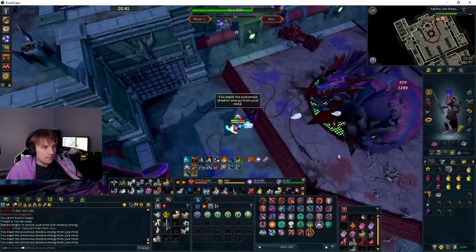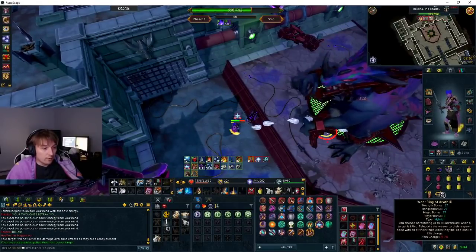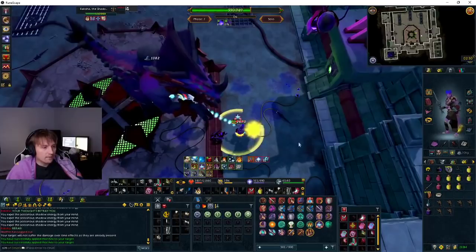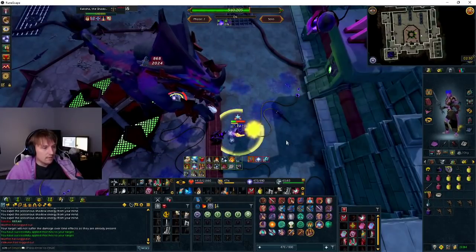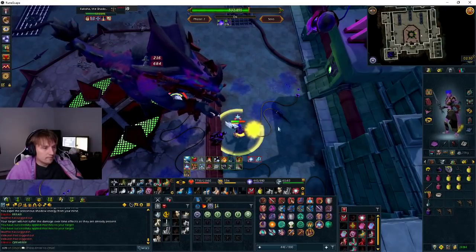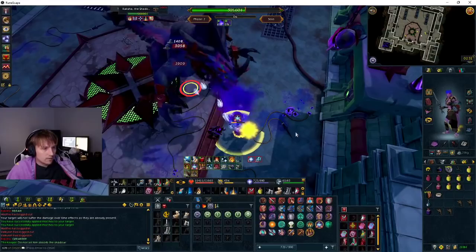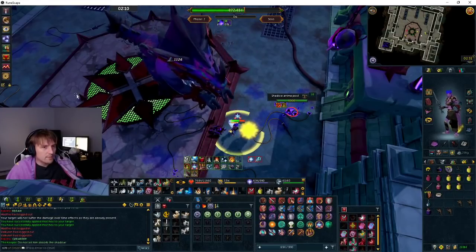Now we've got to start sunshining and DPSing this guy. And after the sunshining I'm going to vuln and enfeeble. Just keep attacking — I'm going to also anticipate right now and just keep DPSing. After four attacks he's going to do that tail whip attack in a second. Here comes the tail whip attack — run back. You can walk back if you want. Give him the resonance to kill the eruptions.